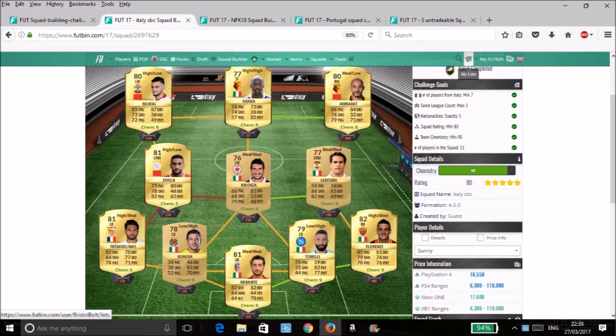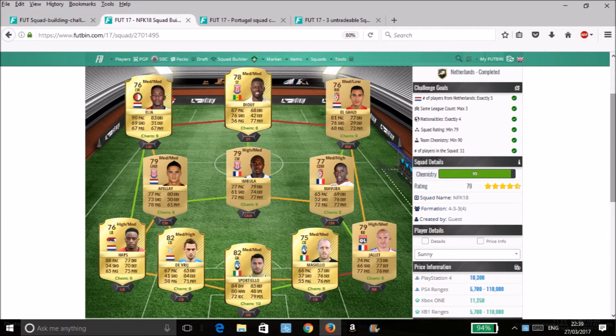The first one requires a maximum of seven Italian players, totaling up to around 15,000 coins, which is not too bad for the packs that you get for this — which include Electrum Packs, Premium Gold Players Packs, Prime Gold Players Packs, and a Rare Players Pack.